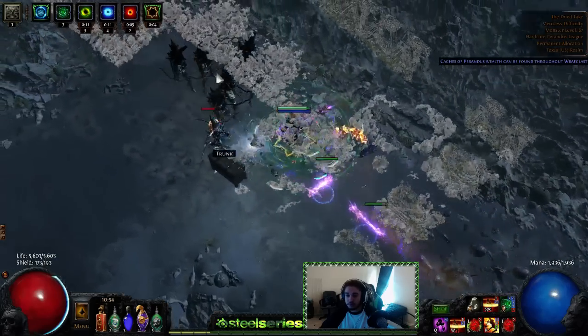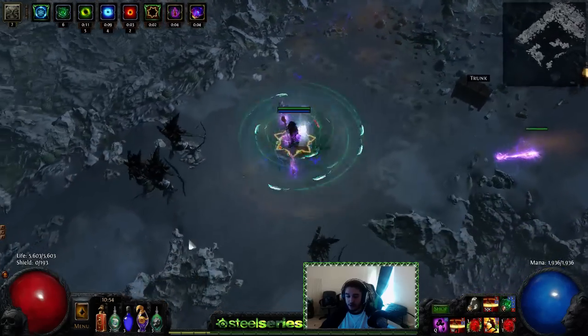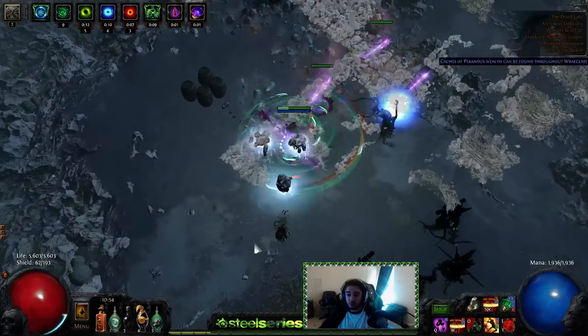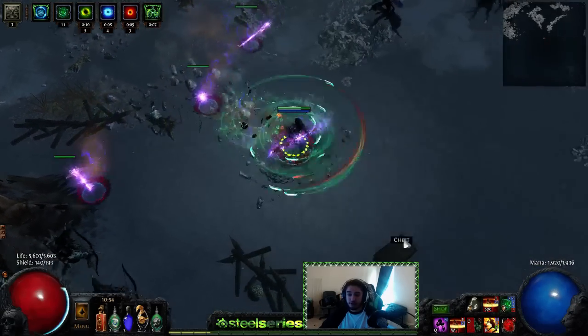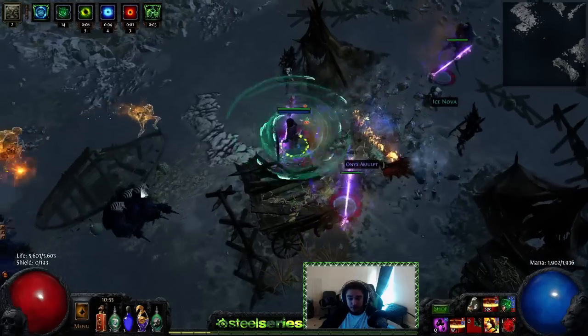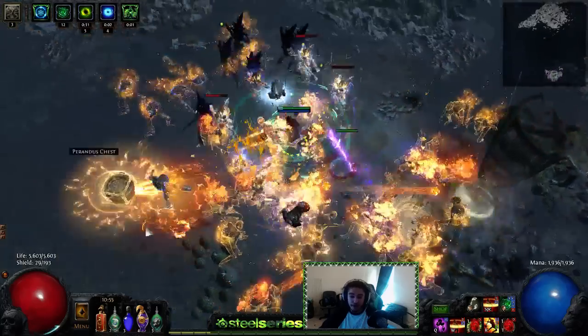With my current setup and Voll Haste on, we're sitting at 49,000 damage on Blade Vortex. This is with a level 19 five-link — if you count Pledge it's basically a six-link. When I put Conc Effect in it's going to be pretty huge for bosses.